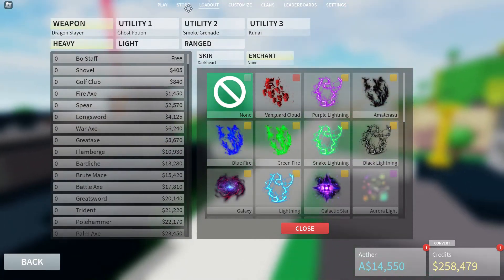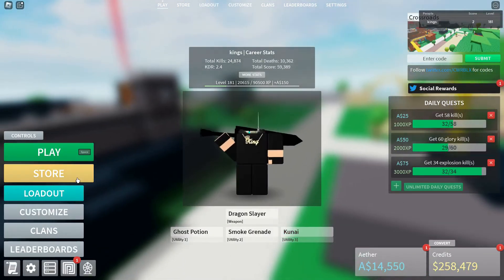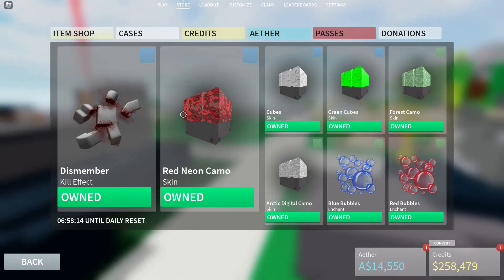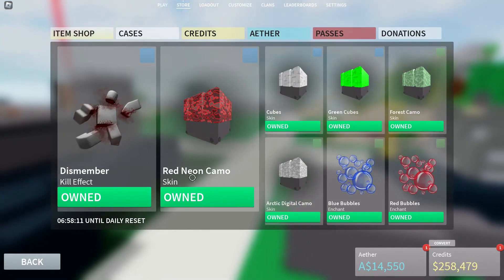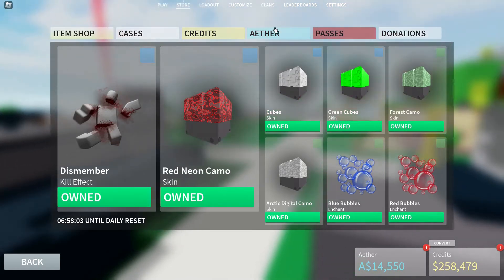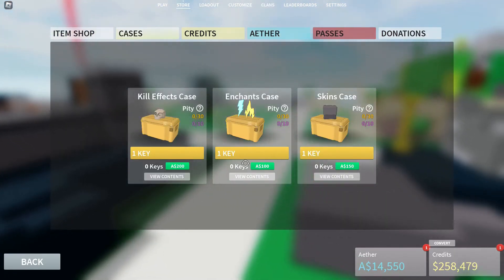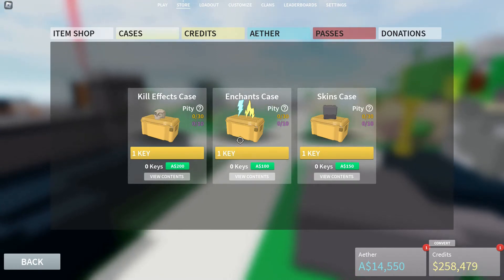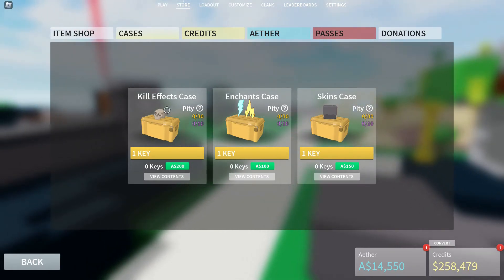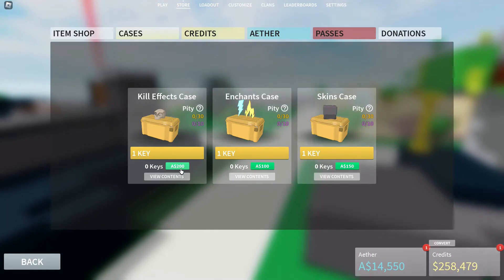Next is the store. There's an item shop where you can see the items available — these change every single day on a daily reset, and you can see how many hours or minutes until it resets. There are also cases — this is basically luck-based. There are kill effect cases, enchant cases, and skin cases. Kill effects are what happens when you kill someone — they're quite cool and are the most expensive.